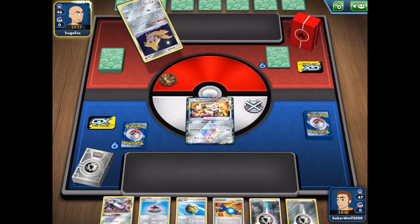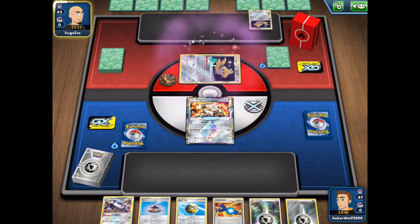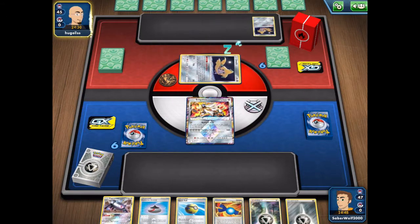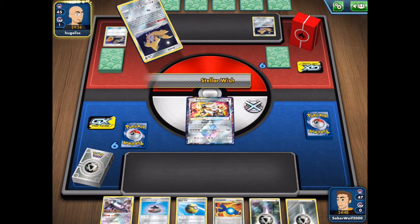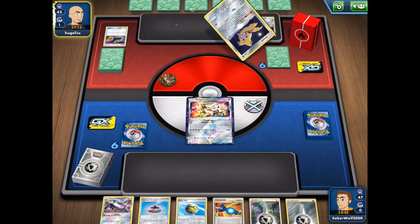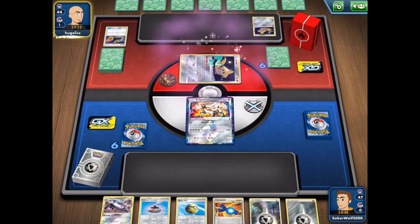I'm going to open up with this Solgaleo here — it's a good little opening Pokemon. The problem is we don't really have much else going on. I don't like that I don't have a supporter, but we do have the Quick Ball, Evolution Incense, the Magnezone, and Rokanity, so with a little luck I could bring out Magnezone quick.